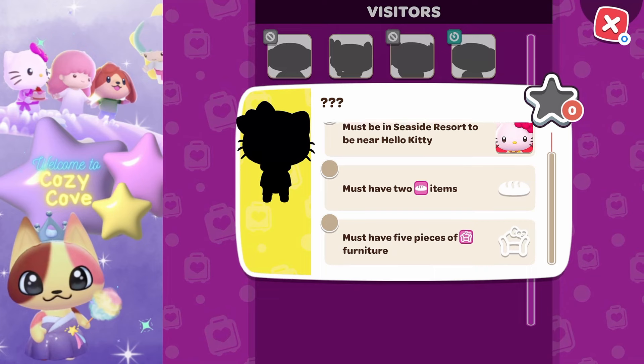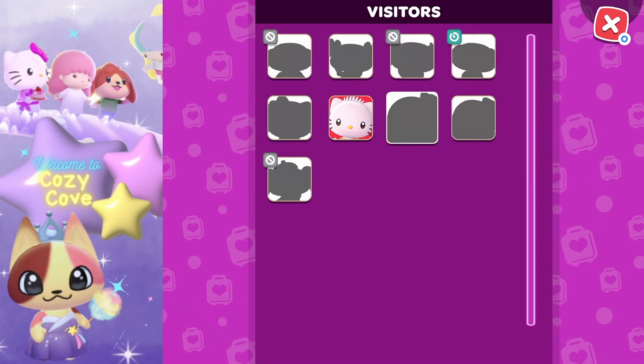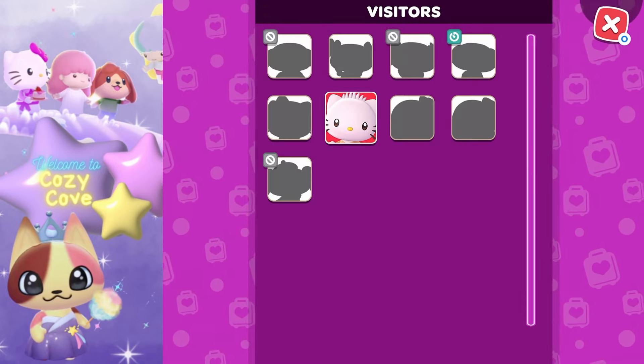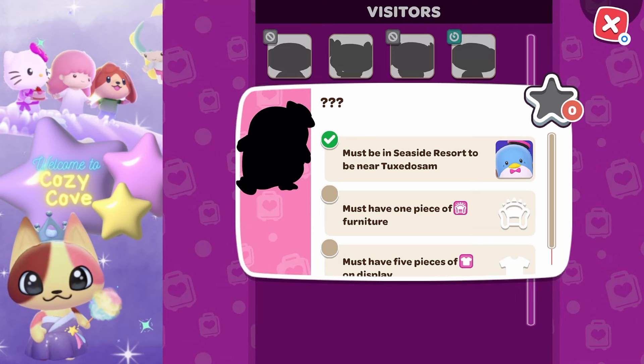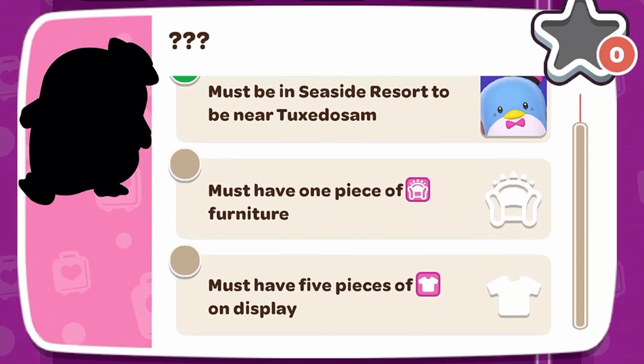All five pieces are placed and checked off on the list, so this cabin is ready to go. Quick tip: you have to be inside a specific cabin to check its checklist — don't check another cabin's list while inside this one, as it will only show requirements for the cabin you're currently in.